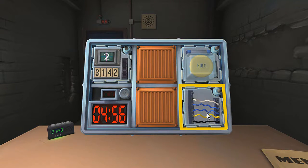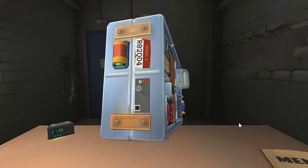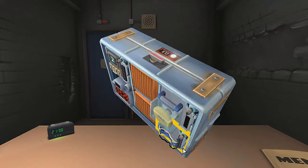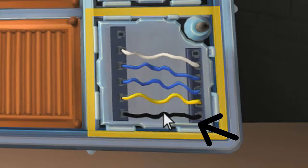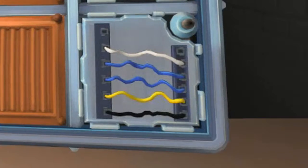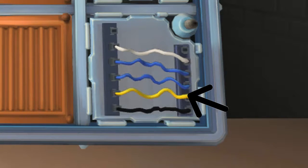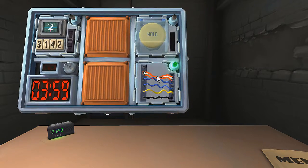We'll start with the wires. Page one. Five wires. If the last wire is black and the last digit of the serial number is odd - it is black but the serial number is even. Otherwise, cut the fourth... if there's exactly one red - there's no red. Otherwise, if there are no black wires - there is a black wire. Cut the first one. The first one's missing. Yes! That one's done.